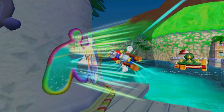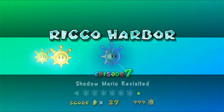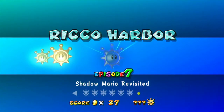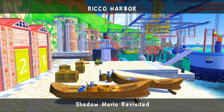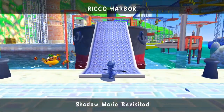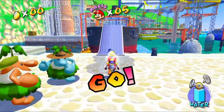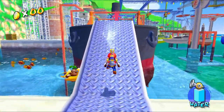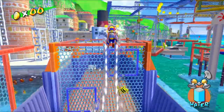Anyway, let's head back into the level — Shadow Mario Revisited. So the seventh shine in every level is basically just shoot Shadow Mario with water. Every level — I'm not joking.